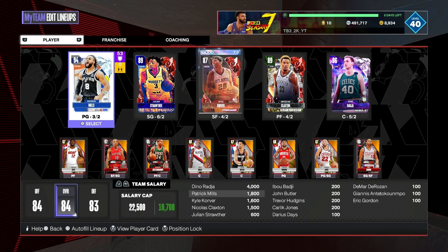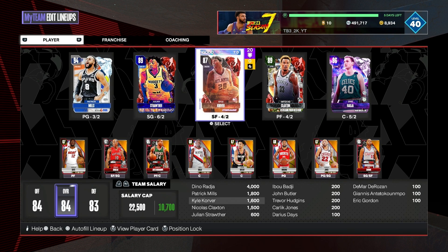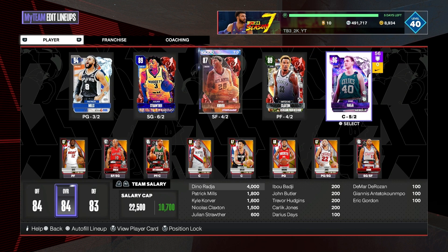Your uniforms don't matter. I use Patty Mills — great shooter, great jump shot. Julian — great jump shot, great shooter, great ultimate, really good overall. Kyle Korver — you know what he can do. Claxton is an amazing defender. Dino can do everything.